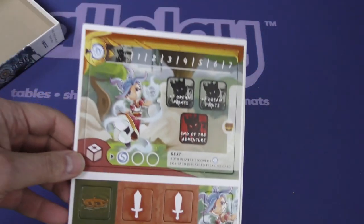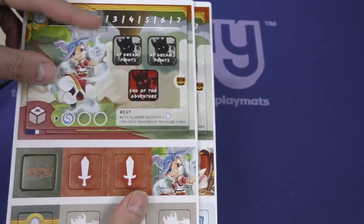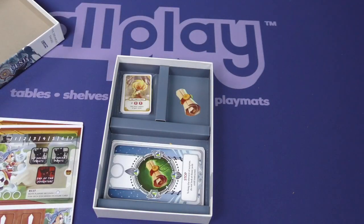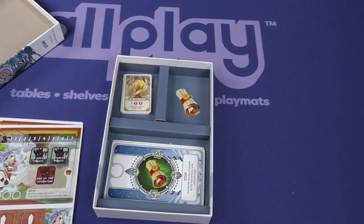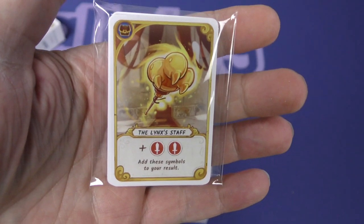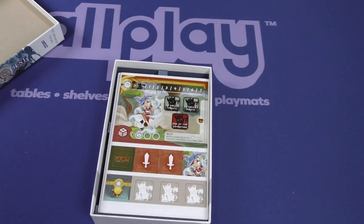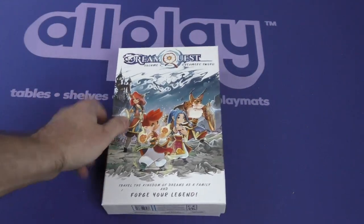I think all of this stuff is probably fine to see. This is cardboard components. They seem to be in good quality cardboard, and we've got some cool custom screen printed wooden dice here. Those are always neat. And we've got some cards here. I'll show this front one because you can get an idea of the graphic design and the art. But again, I'm very careful with these types of games — perhaps overly careful. That's up to you to decide, but I just don't want to ruin any of the potential surprise in a game like this.